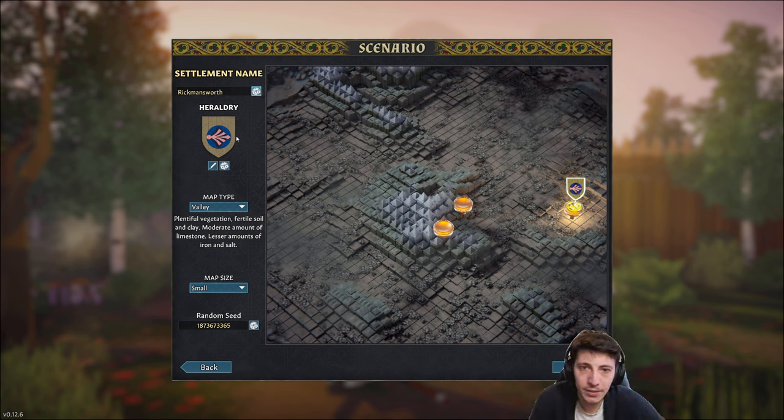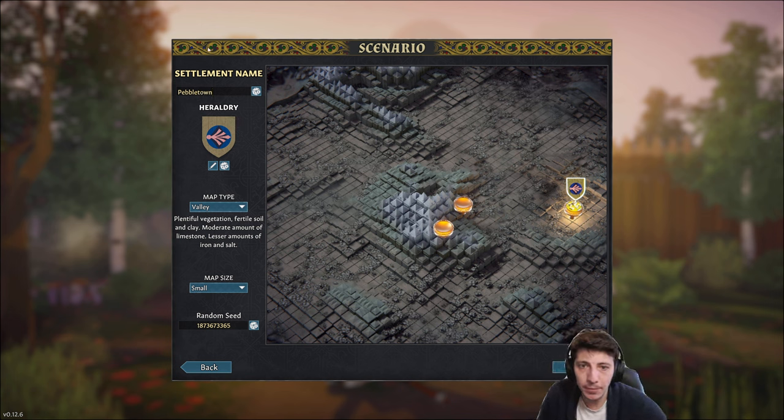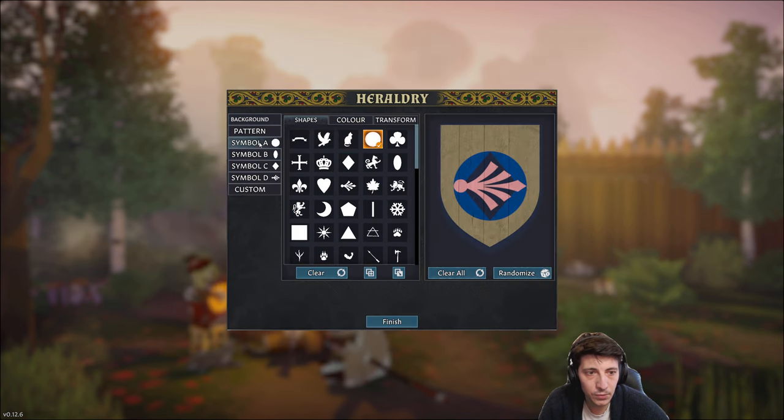Let's go ahead and play around with the settlement name a little bit. I can do something like Pebbletons, Pebble Town — one town, Pebbletown. And then we can play around with this as well.